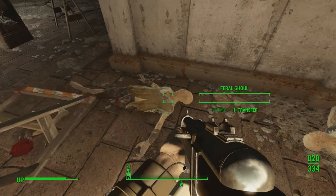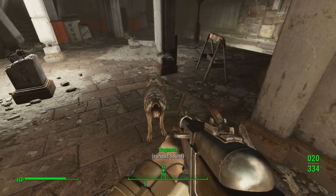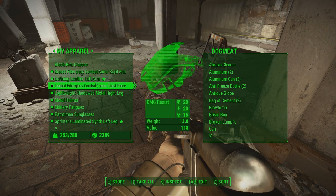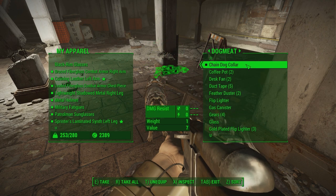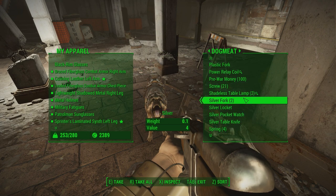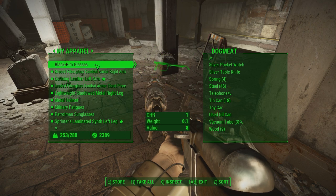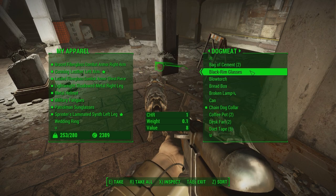Dog tags. Can I give a dog tag to Dogmeat? It's not under apparel, so I'm guessing not. Let's see what I can... Oh, change dog color, okay. Light dog armor. I'm looking if I can put anything else on him. Can I give him glasses? That would be hilarious. Black rim glasses. No, I can't. Oh, well.